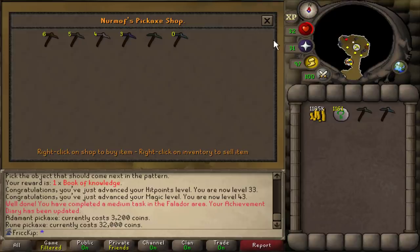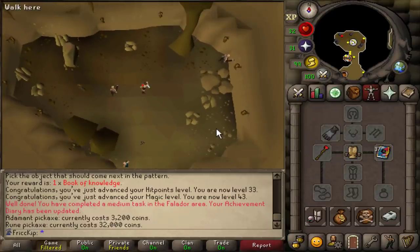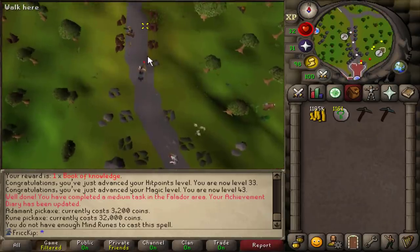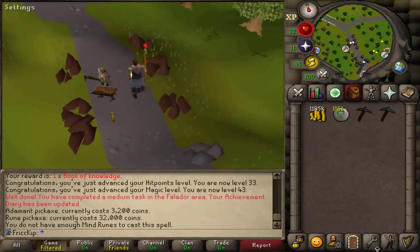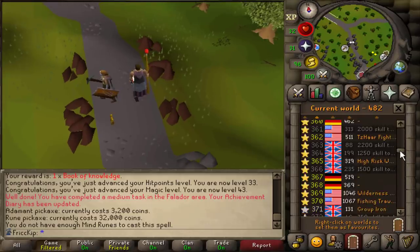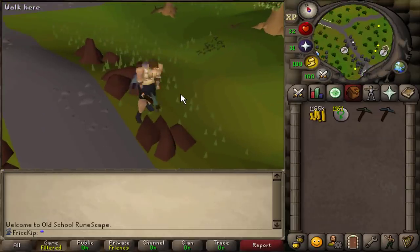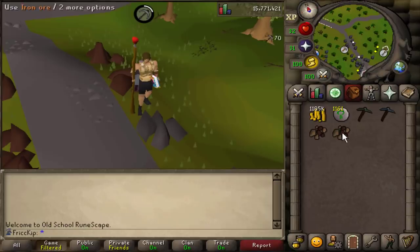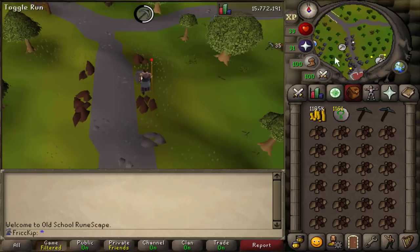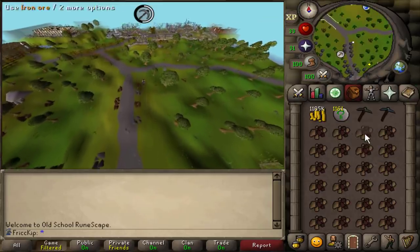We're going to trade with Nyrm — the addy pick is 3k and the rune pick is 32k, very worthwhile investments. From here we're going to use the Ardy cloak teleport, which gives us unlimited teleports to the Ardy monastery. We'll come over to the iron rocks and find our own world. Once we mine a full inventory, we're going to slowly walk back to the bank at Ardy while superheating all these iron ores.